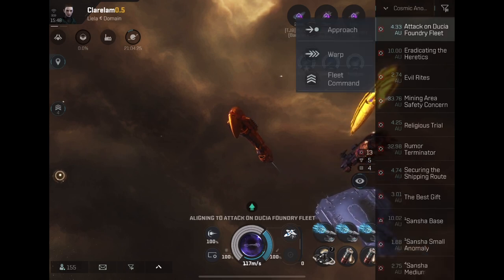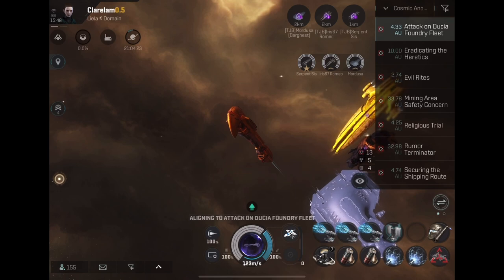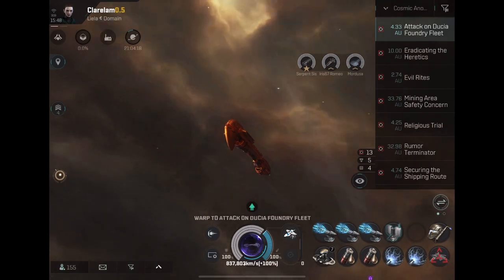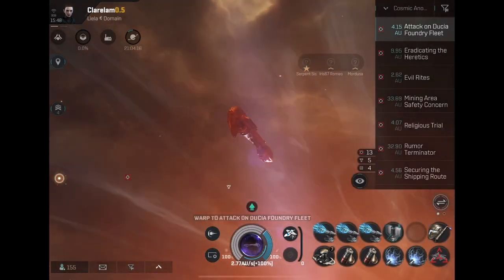Anything outside of 25 or 26 kilometers from Federation things doesn't need to be webbed — you're just going to hit it. It's going to be a battleship or something and they don't need it. So they all have Nosferatu, webs, and a Target Painter.